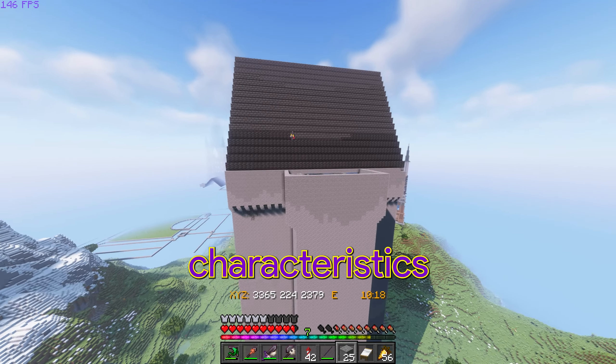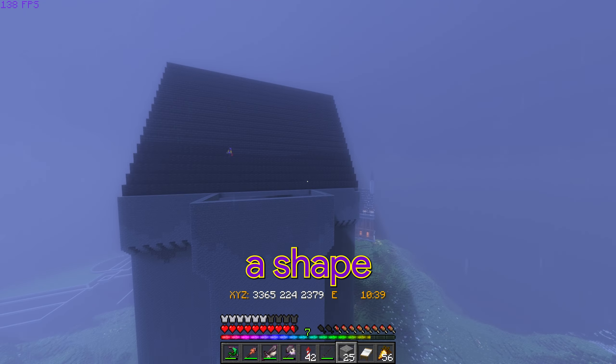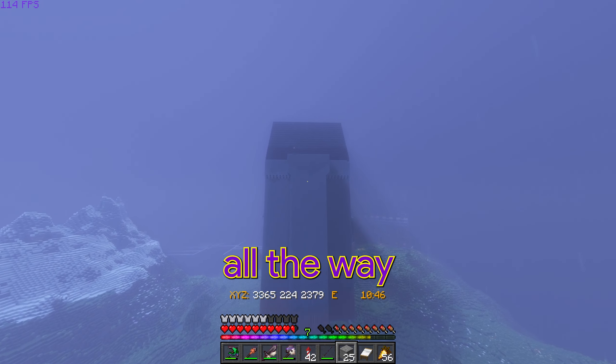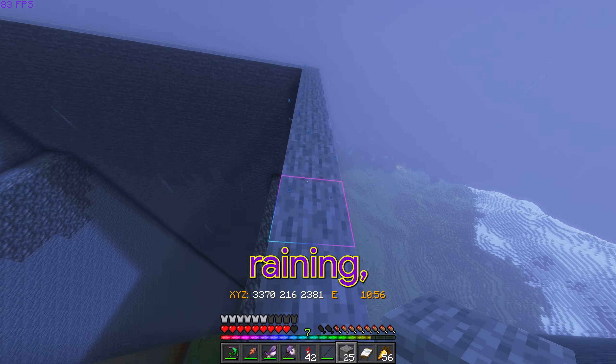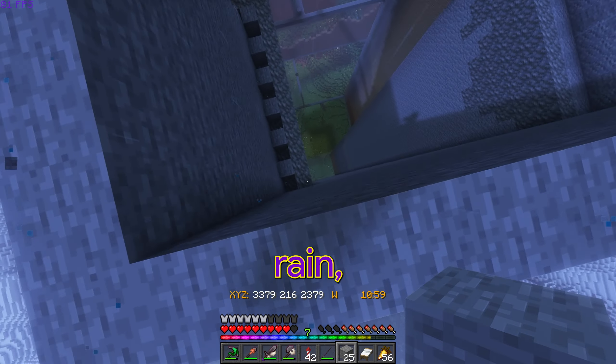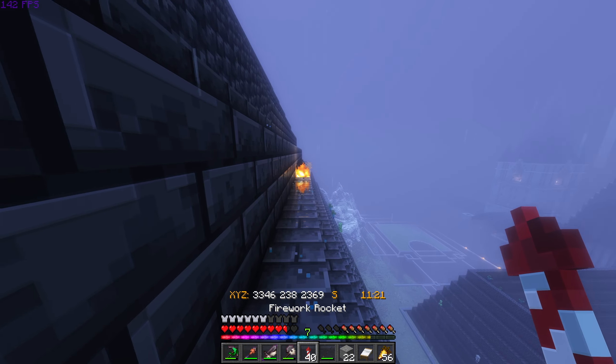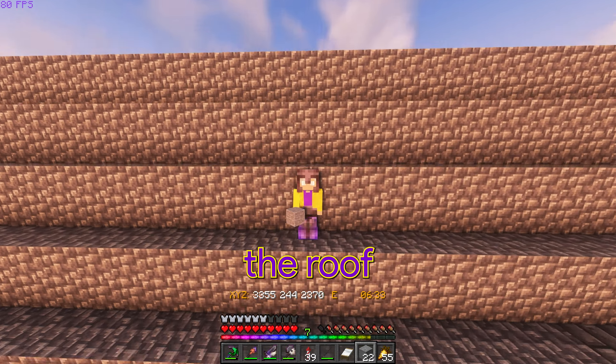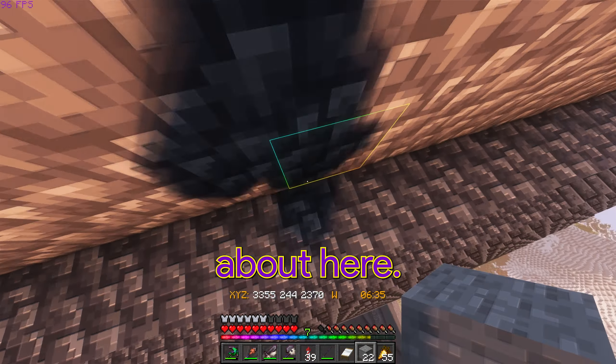Of course, there are some important characteristics we can't forget. We're going to make a nice A shape here, and then a giant clock tower arch that goes all the way up and all the way back down. But it's raining — I really don't like rain. But it's a thunderstorm, so I guess we can sleep it off.